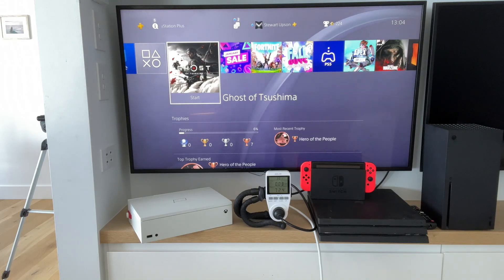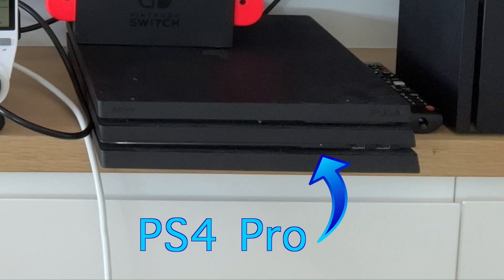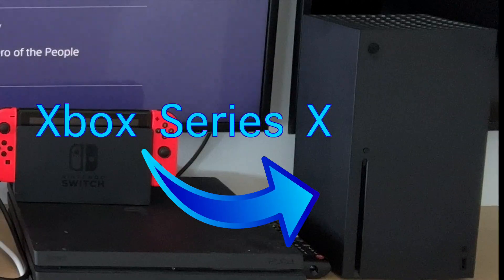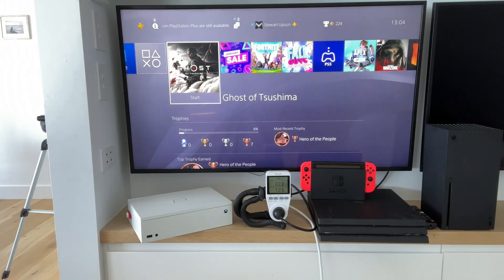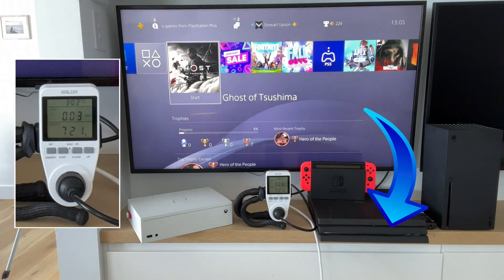Hey everyone, Stuart from Upspec Gaming here. Just wanted to do a little video to show you the difference in power draw between the various console systems, going from the oldest we have — the PS4 Pro — to the newest, the Xbox Series X and Series S, and also showing our X Screen and the power draw on that. The idea is to show what the difference in power draw means in terms of whether you can play on the go or whether you can only play at home, and whether you can charge off things like airline power supplies and in-seat power.